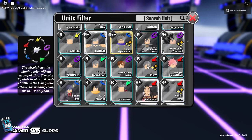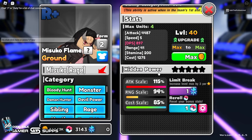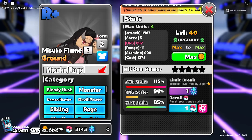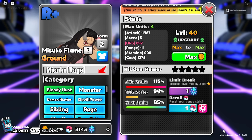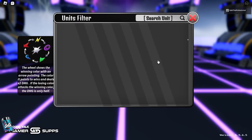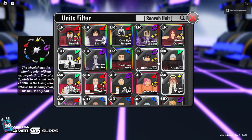Nezuko - her name is Misuko - is a rare, so you'll get enough copies to evo her pretty easily. She has a unique passive called Misuko Flame: 40% chance to deal 75 attack damage six times to bleeding enemies over three seconds. That's insanely strong. She's one of the main reasons I was able to beat Abyss. She's really strong paired with Blood Queen, great for clearing story, cheap to max out, and should be easy to evo.